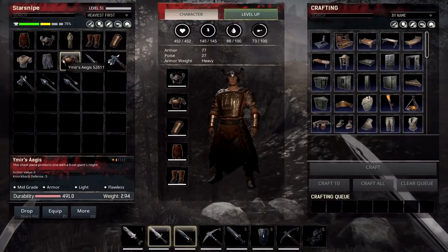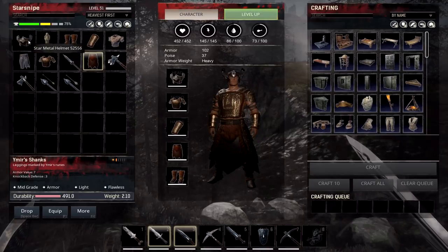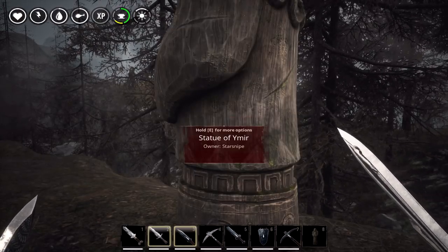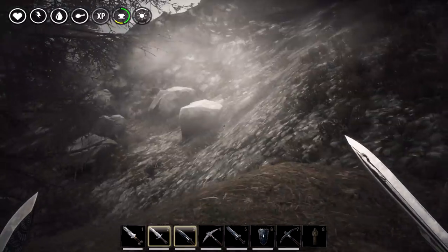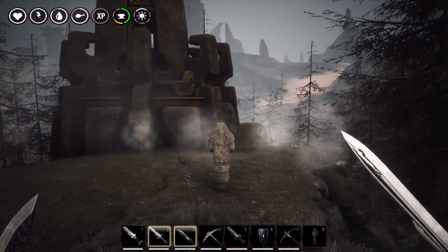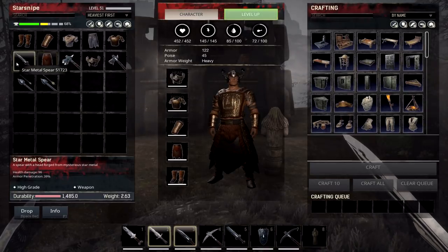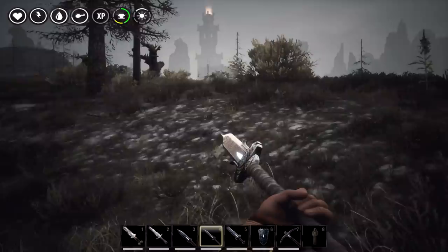It looks a lot like Ymir's armor on our skin — actually it's exactly the same, but it's a lot better and it's actually going to protect you from the cold, which is probably where you're going to be spending most of your time. We have the statue of Ymir that I mentioned earlier. I don't think it does anything — it just exists. I can interact with it and there's Ymir with his flowing dreads. You can put down those Ymirs, probably more for decorative purposes. Here's the star metal spear — a dedicated two-hander. Look at how nice that thing looks.